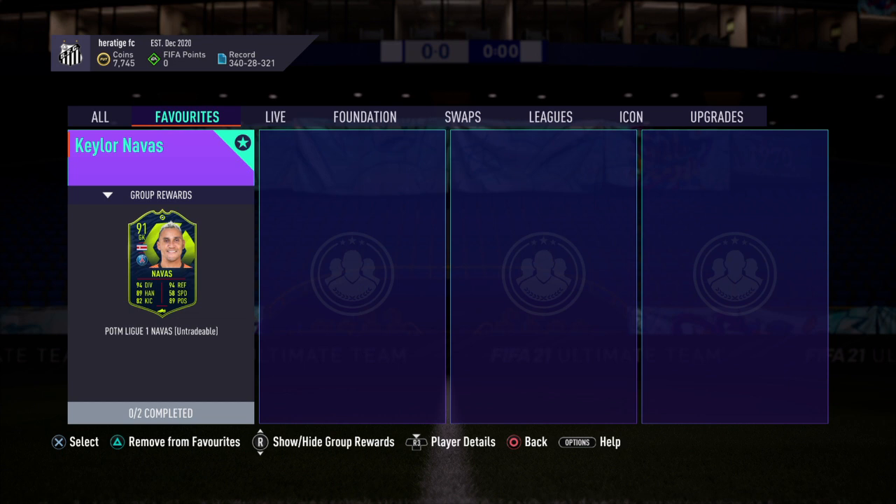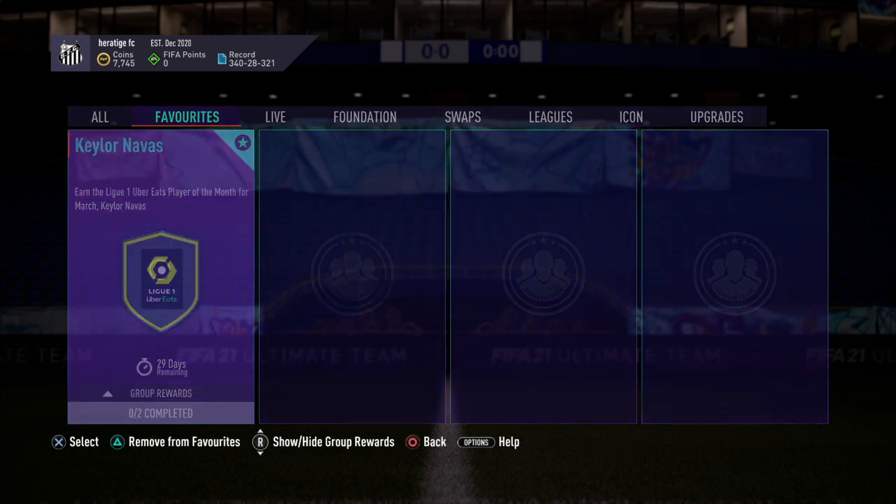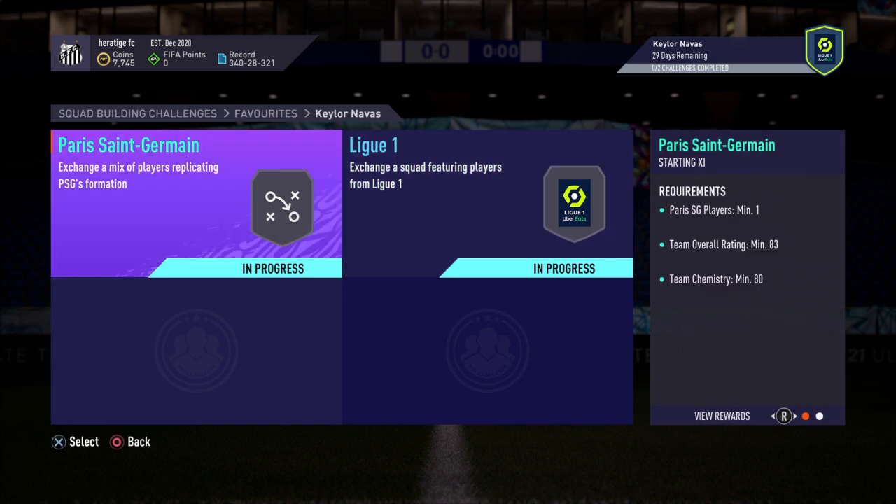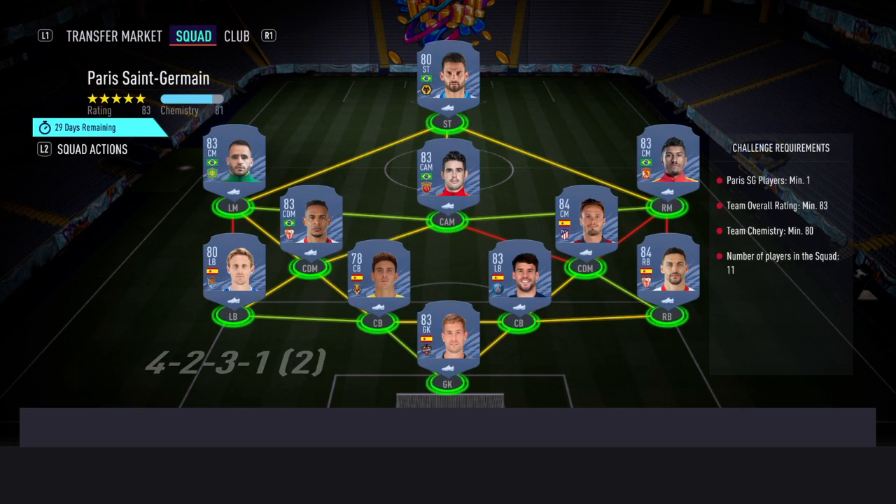Alright guys, so here we've got the 91 Player of the Month Keylor Navas — obviously a pretty iconic card in FIFA. There are two SBCs, it costs about 150k. There's an 84 and an 83, no informs, and you probably get about 30k worth of packs, so I'll probably save those for Team of the Season.